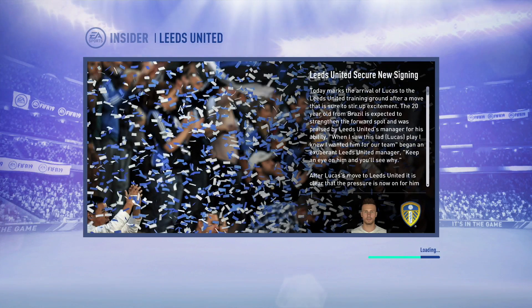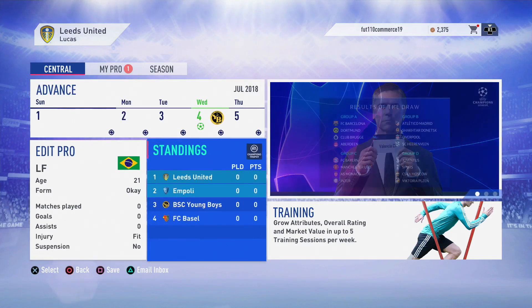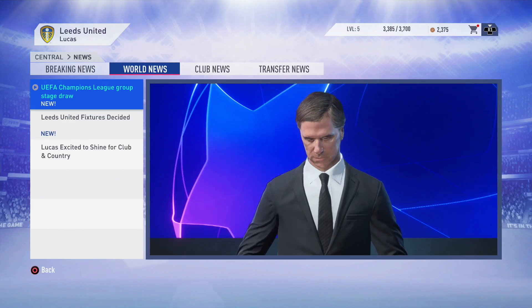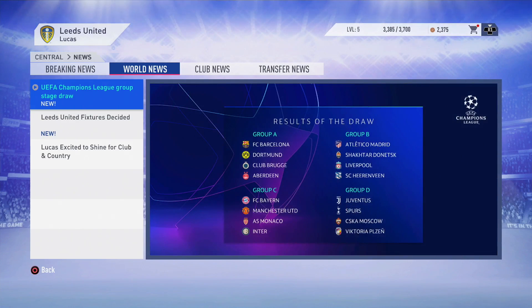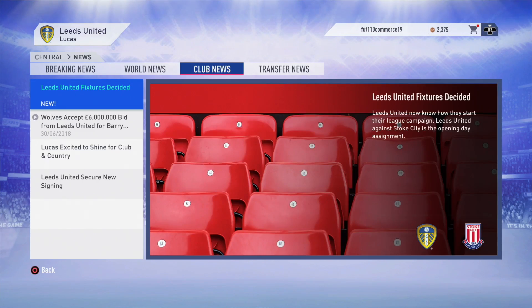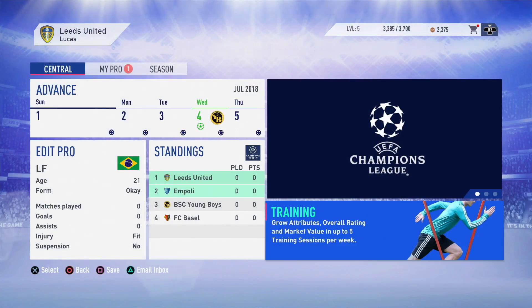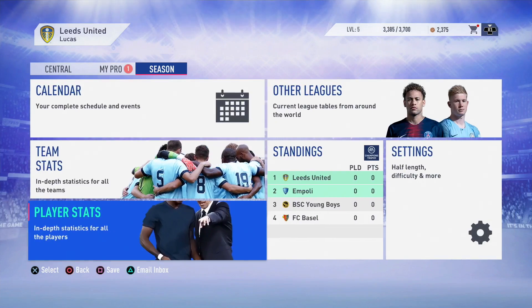I've just selected Leeds United as the club. I've made him a left forward because a lot of you in my FIFA 18 Player career mode complained that even though my player was a left back, I used to play like a left winger. So just for fun, just to give Lucas a bit of a tribute here, I've made him a left forward. This is a neat addition to My Player career mode — Champions League group stage draws and all. So if you're in the Champions League with your player, it'll definitely feel really authentic.